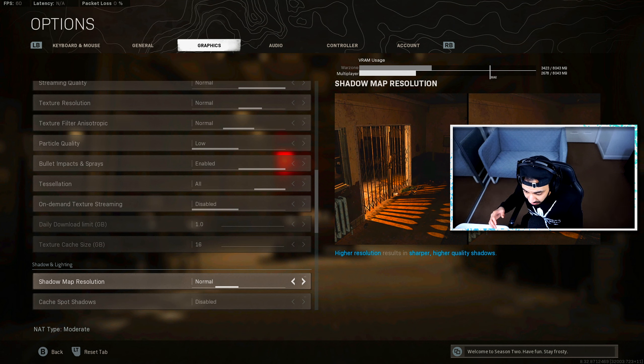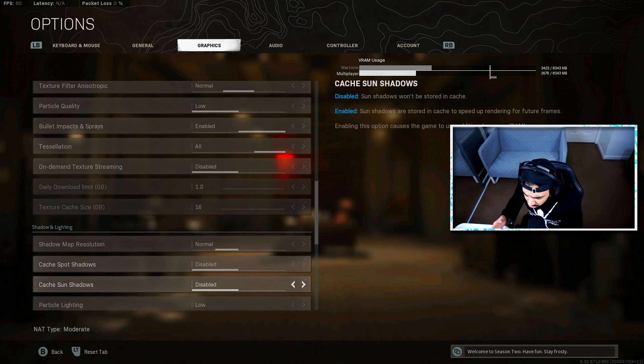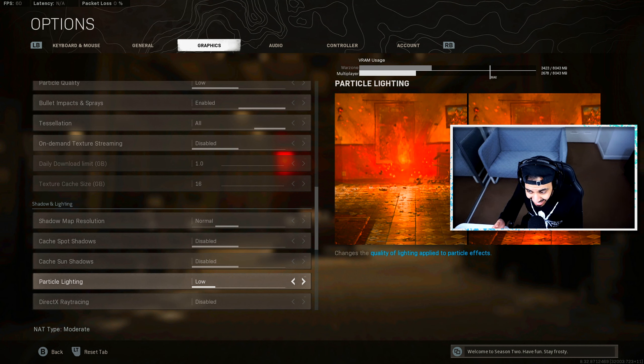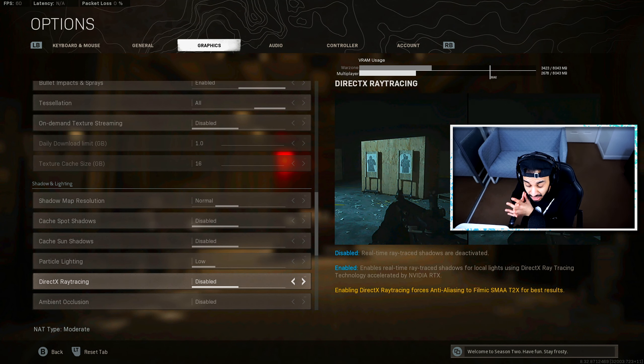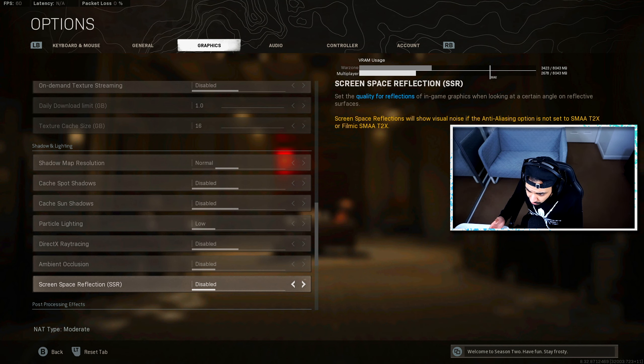For shadow map resolution, you could benefit from having it a bit higher, but I'm used to Normal. Being able to see shadows is very important — the number of times I've spotted enemy shadows to get kills is significant. Don't go any lower than Normal; if you have good hardware, put it higher. Cache spot shadows and cache sun shadows — disable both. Particle lighting I have set to Low — it's just for extra visual detail you don't need. Ray tracing — definitely disable that. It makes the game look amazing, but if you're trying to be as competitive as possible in Warzone, you need it off. Ambient occlusion I have disabled — I think it makes the game look overall fuzzy. Space reflections also disabled.